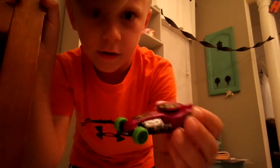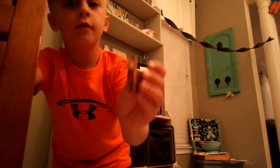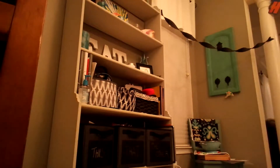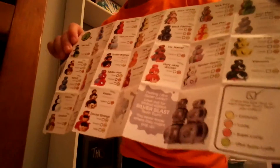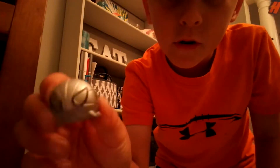The next one is right here — look at this, woo! The next Crossy Road guys — this is Bullseye, I'm pretty sure. He's from Disney Crossy Road, he's pretty cool. Next — this is special: the special metal-dipped ones, silver. I got a Spiderman — woo! That's a silver blast one, that's pretty cool.